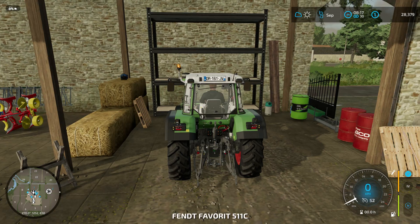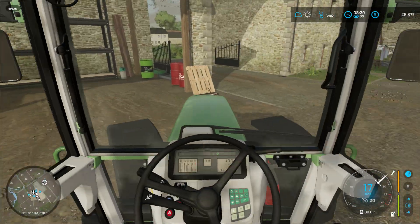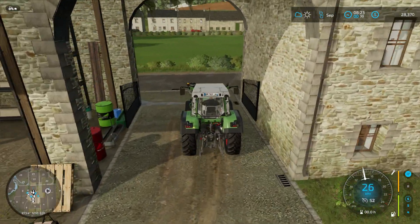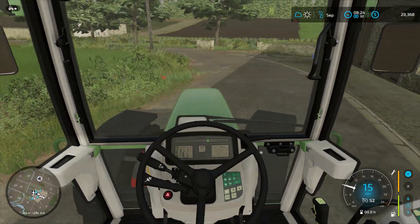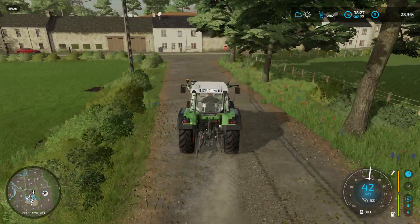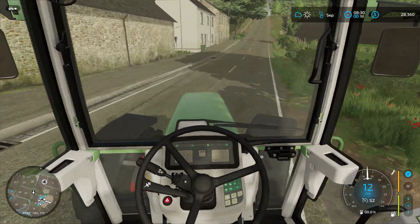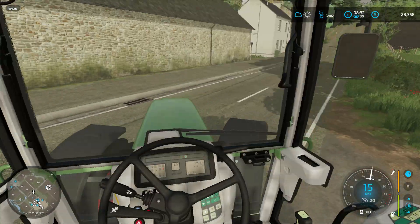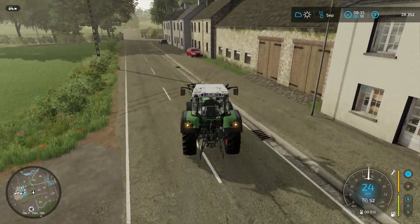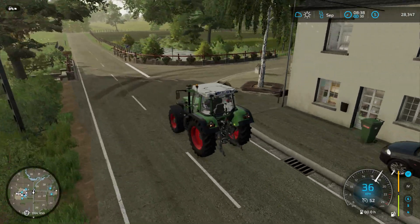We're gonna go get our other tractor - it's already got a front weight on it, so we're fine with that. We're gonna get to spraying. I'm gonna drive down to the shop here. You can see field number one right here growing - looks like it's running pretty nicely so far. We'll get out on the road here. Oh, I'm going the wrong way - gotta turn around real quick.